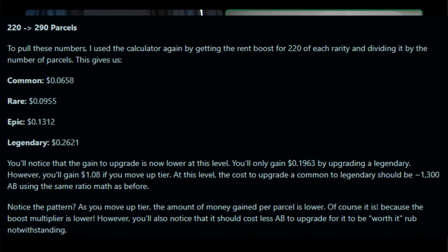I did preliminary math at the $150 to $220 level and discovered that, based on a common being about $0.09 and a legendary being about $0.36, upgrading a common is going to be about a $0.27 increase. To get from $150 to $220 is around $0.90, so we're talking about a third. I'm expecting the upgrade cost to be about a third of the AB it takes to get from $150 to $220, which is $7,000 AB. So we're looking at about $2,000–$3,000 AB to upgrade a common to a legendary. That's my prediction — we'll see if it's a fixed value or variable depending on where you are in the boost chart.